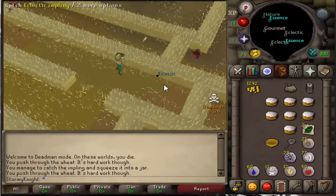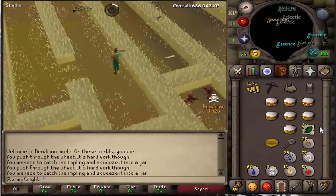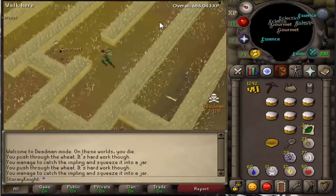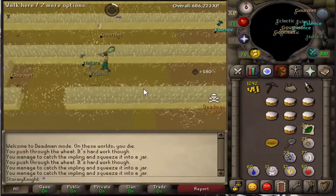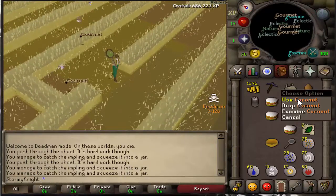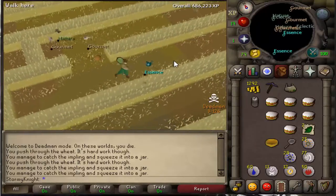At Puro Puro there are a lot of implings I can catch. My Hunter level is 67 right now, and I've been getting that up mainly through catching salamanders — it's insanely fast XP. I was getting around 1.4k XP per red salamander earlier, but now I've unlocked the ability to catch black salamanders, which is somewhere around the 1.7k XP mark. It's just insane.